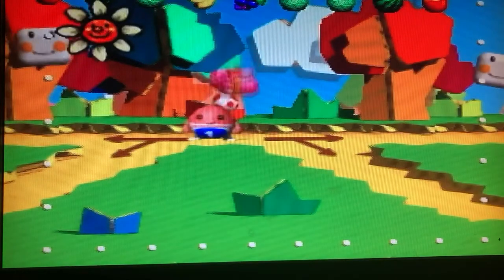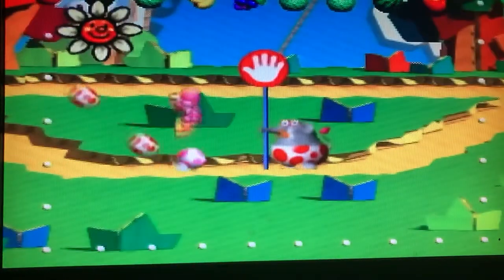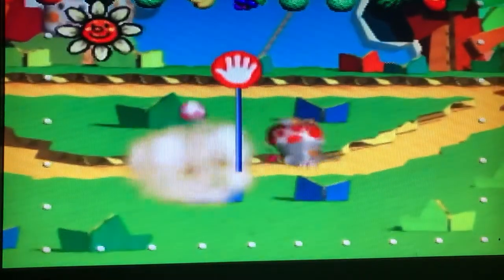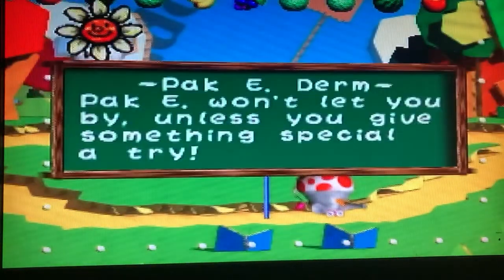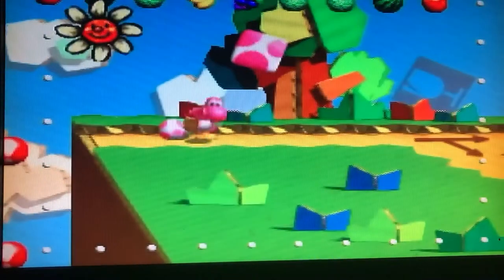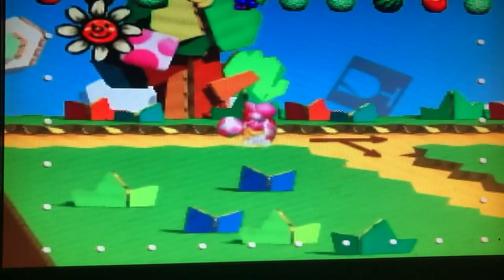The idea is to eat enough fruit to fill the perimeter of the screen so that you can progress to the next level. When you start the game, you get to randomly pick which fruit is lucky. Each Yoshi also has a different fruit that is his favorite. The more lucky fruit you eat, or the more you eat the Yoshi's favorite fruit, the more points you get at the end of the level, and it'll tally up your points.